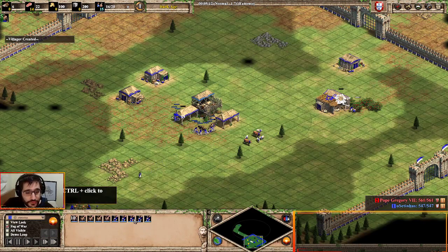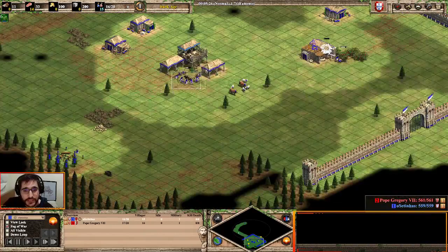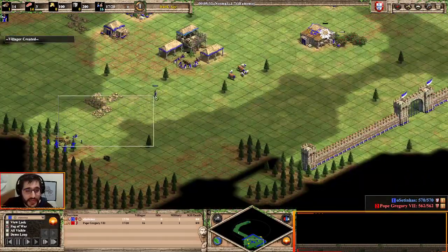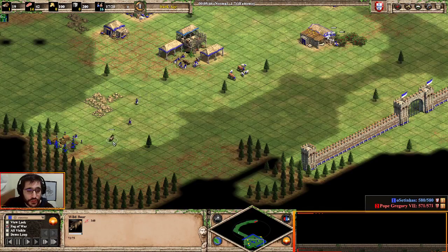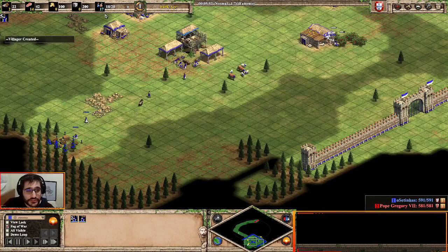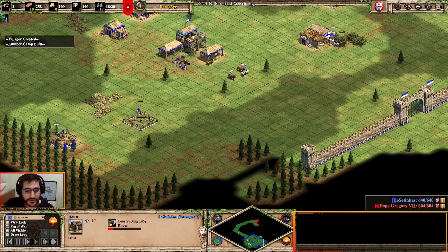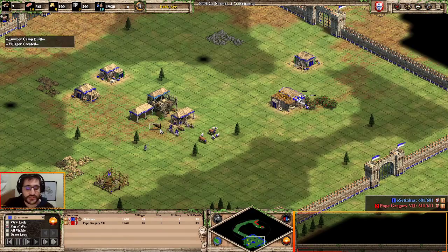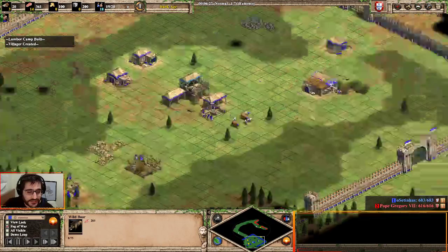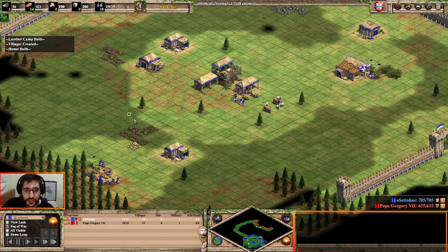As soon as you have 10 on food — at the 16th population — you build the lumber camp. So we have 10 under town center, four on berries, and now I'm doing the lumber camp. As soon as you see the boar is running out of food, go bring the next one. The 16th villager went to wood, the 17th as well, and the 18th builds the house — don't forget this house. Once you have four on wood, the last three go to gold.